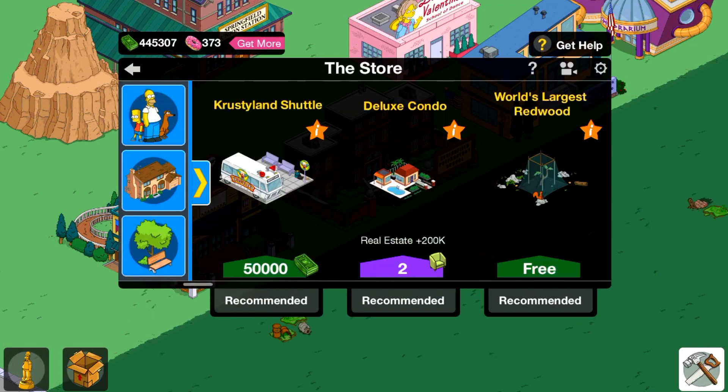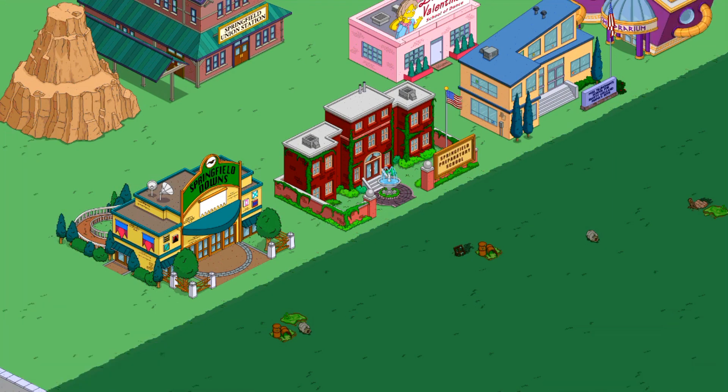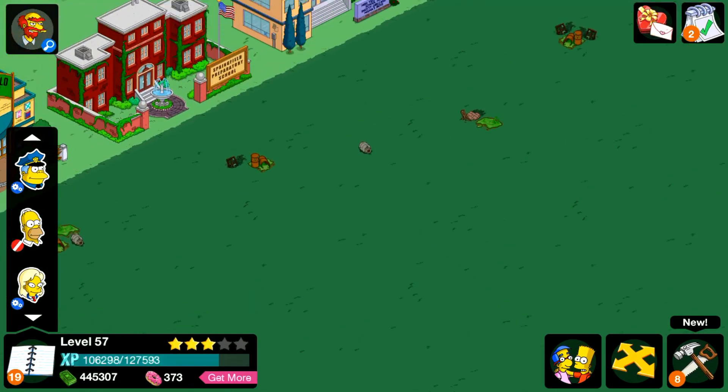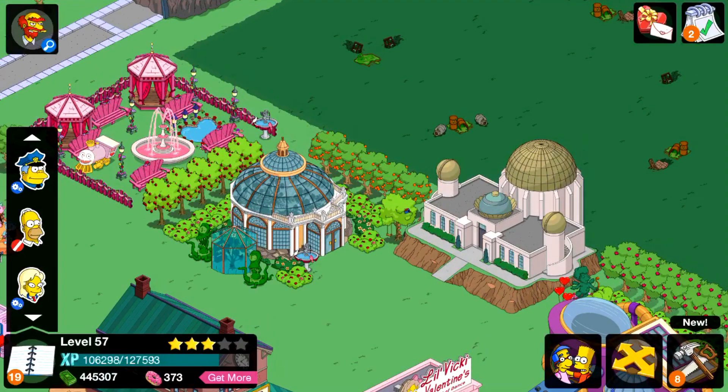We also got this, which I showed off in the last episode — that comes from our Valentine's Day event. This is all Valentine's gear over here, apart from the Springfield Dance. We got Vicky Valentine's, hell yeah. We got animatronics, hell yeah. We also got the Valentine's Garden, which is pretty cool.